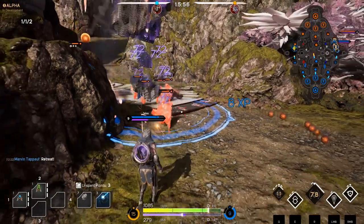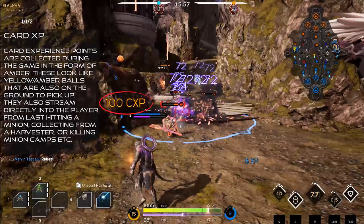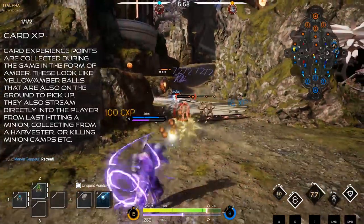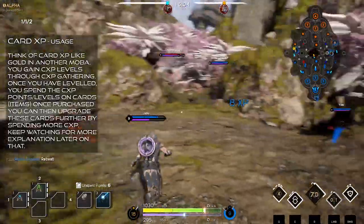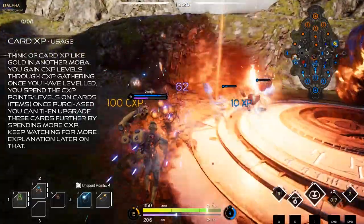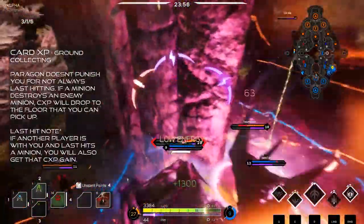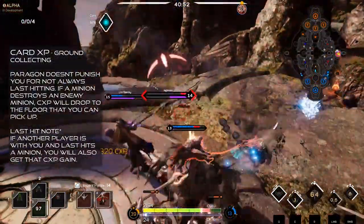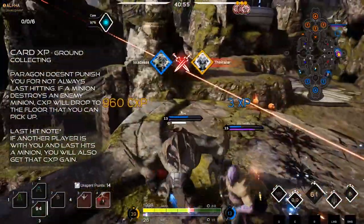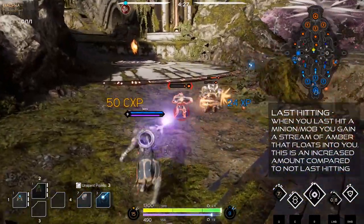Card XP is very important, so let's finally go through that. The ways you can get card XP include killing mobs in the lanes, killing players, doing camp kills, picking up orbs, destroying towers, and many other activities. You can actually collect card XP directly from the floor — there are small orange amber balls which you just walk over and it gives you card XP. When you last hit a mob — which is another reason to try to last hit as much as possible — you can gain extra card XP.